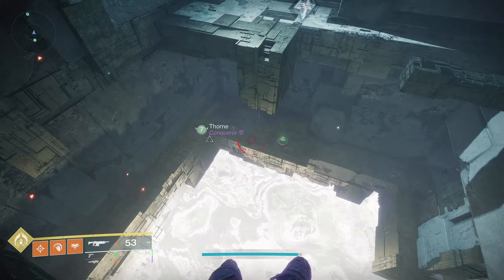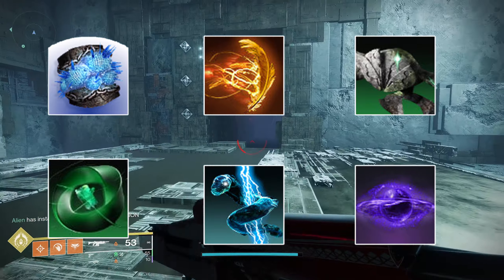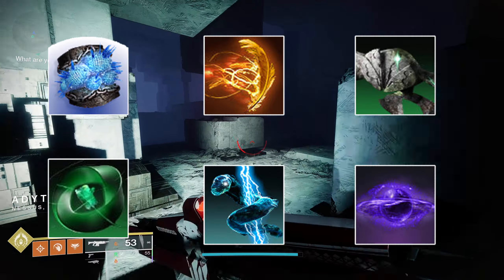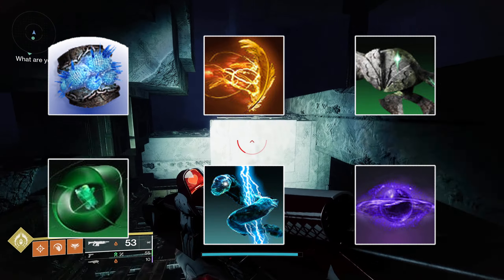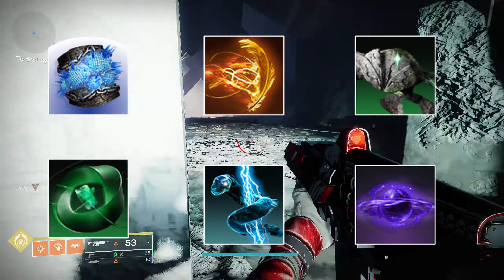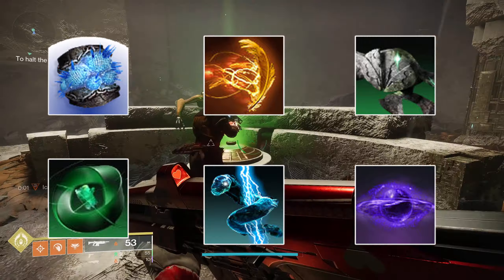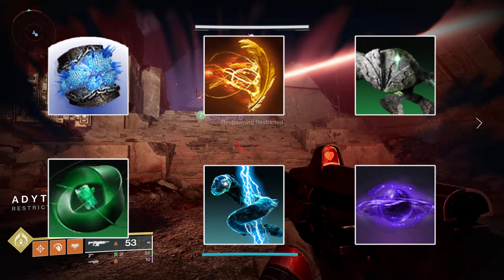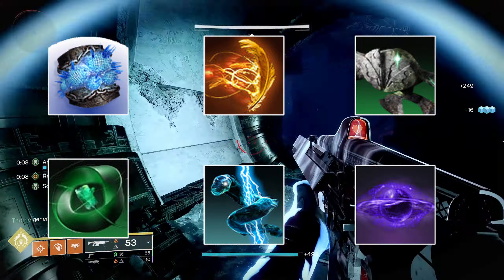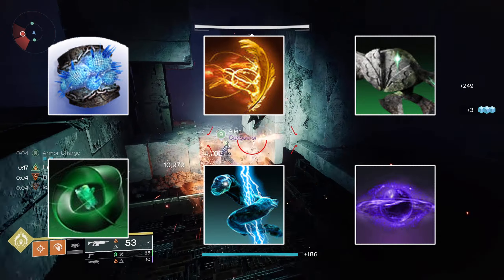Finally, Warlocks — I have more to say here since I main warlock. First up, Ice Flare Bolts works really well with the existing stasis abilities on prismatic, spreading the freeze effect more consistently. For solar, Icarus Dash — I'm an addict for this ability and it's the main reason I still play solar warlock; the movement feels great and I'd love to see it on prismatic. For strand, I was stuck between Weave Walk and The Wanderer. Weave Walk consumes melee energy via air dodge but grants bonus damage resistance and generates perched threadlings. The Wanderer lets tangles suspend enemies and allows threadlings to generate tangles, letting you constantly generate tangles and suspend targets.